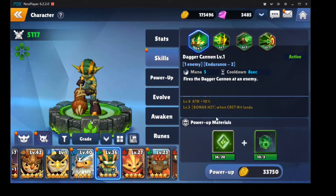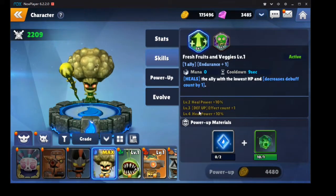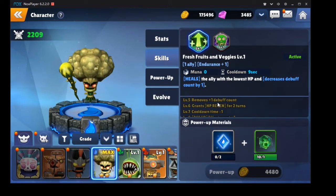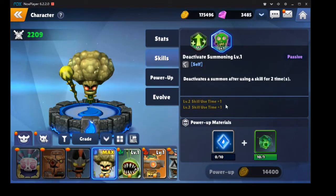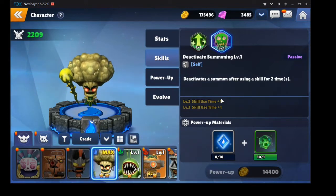One notable thing: when the dagger cannon is max-skilled and it crits, it lands a bonus hit. I haven't used any skill-up materials yet — I've been saving them. More likely than not I'll invest quite a lot into Broccoli Guy. When you skill up his heal, after two skill-ups it gains a defense buff effect. After four skill-ups it reduces the debuff count by one — so a two-turn defense break becomes one turn, and at the fourth upgrade it removes the defense break completely. The fifth skill-up gives HP regen, and the last gives a two-turn defense buff.